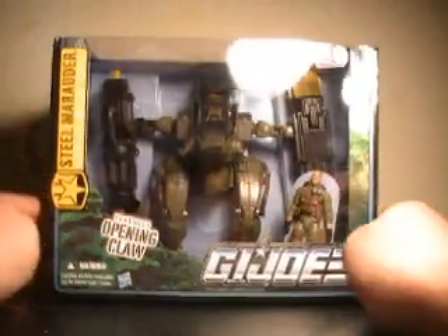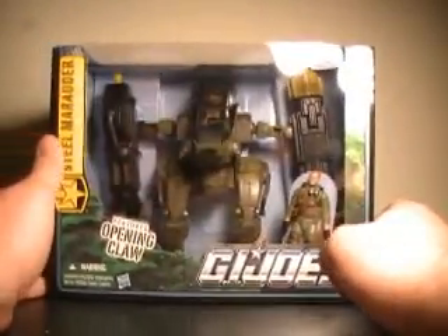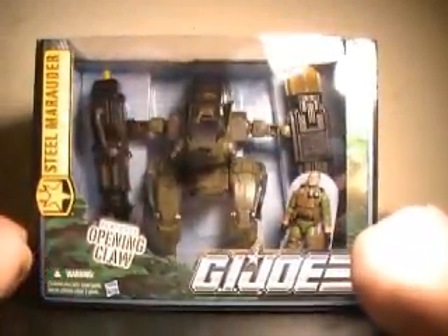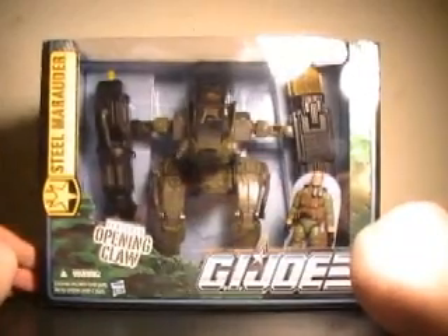You can see Kickstart down here in packaging. One other thing about this is, up here, you've got your little Hub Network sticker. That's the new channel starting up sometime soon, and it's going to feature the new G.I. Joe Renegades cartoon.